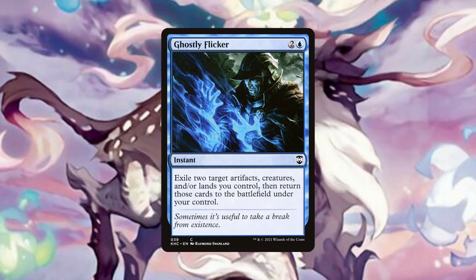Ghostly Flicker performs a similar role to Eerie Interlude and Semester's End, except it can target lands and artifacts in addition to creatures and only flickers them. But it also has great synergy with some creatures in our utility section, so let's move on now from our protection suite and discuss them now.